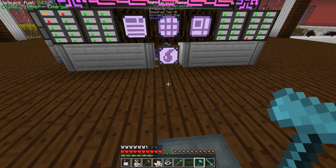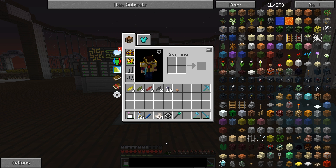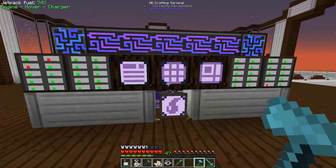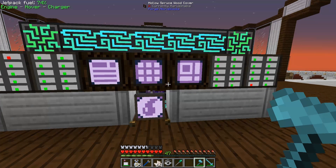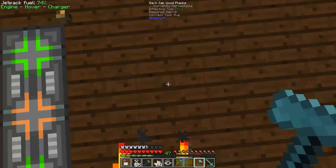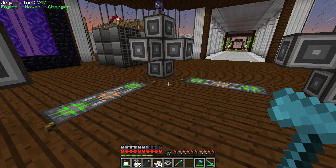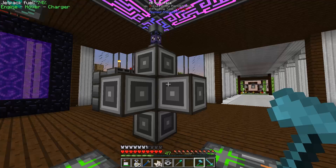Now that that's taken care of, what I want to work on today — instead of the grinder — is a fundamental problem we've been having with our automation system: how fast our Applied Energistics 2 system can auto-craft. This became really apparent last episode when we were requesting items like flux ducts and our system was pretty slow. There are a couple of reasons for that, and the first is how I've laid out my ME interfaces and molecular assemblers — the current layout increases the number of patterns we can use but decreases the speed.